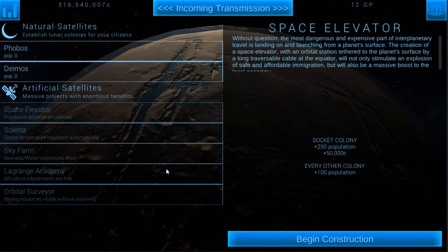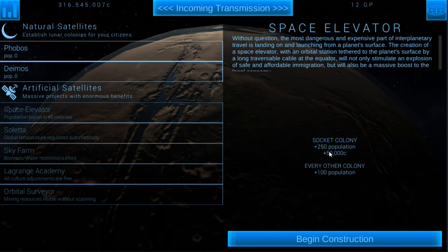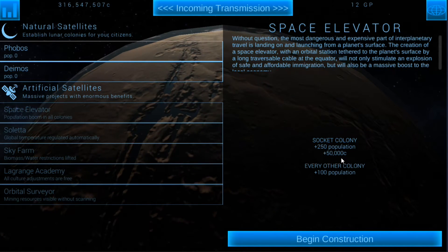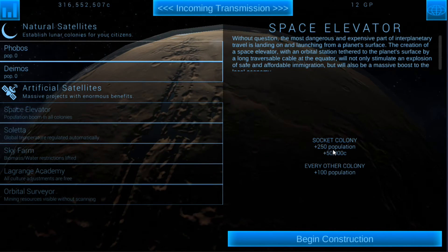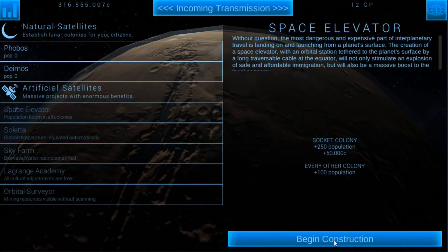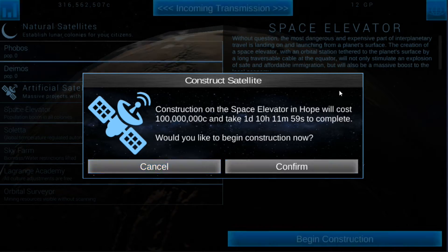Every other colony plus 100, a socket colony plus 250, population plus 50,000 credits. So we at least get the extra credits and the extra population which is fine. I guess we'll just go ahead and start building it. Oh it takes 100 million credits but we've actually got it. So yeah I might as well go ahead and build it.